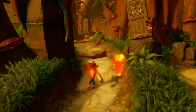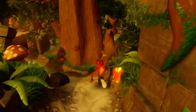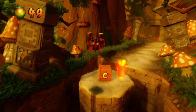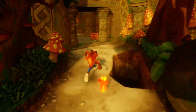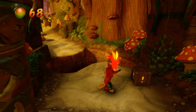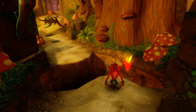I almost went triple Aku Aku right there! There's a checkpoint — sweet! So that should finish up this path and then we gotta go down the other path. What does this switch do? I can't remember — I think it activates invisible boxes somewhere, but I don't know where.